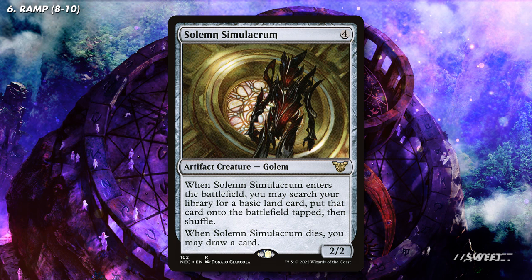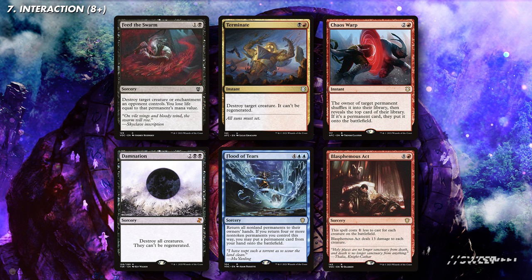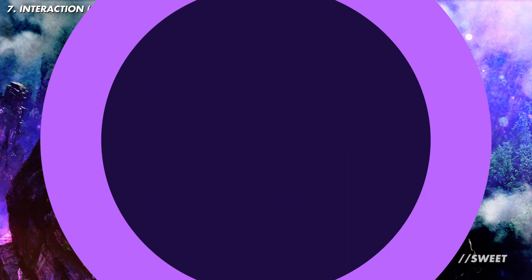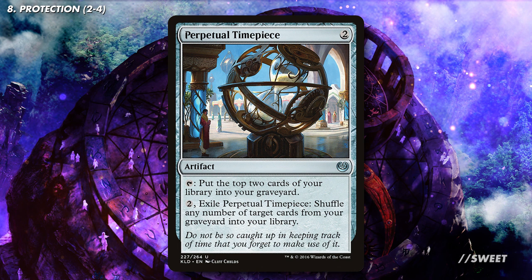Moving over to our interaction, there are plenty of solid options in Grixis. First up is some removal on creatures — these can be cast, unearthed, and flickered to your heart's desire and do a great job keeping our opponents' shenanigans in check. Then you have some of the best and most efficient instants and sorceries in all of Magic; run the ones that work best for your budget and your playgroup. Start with eight pieces of interaction in total and then go up from there the more competitive your playgroup is. Lightning Greaves and Swiftfoot Boots will be solid as always at stopping Cedrus from dying to targeted removal. And no graveyard-heavy deck should leave home without a Perpetual Timepiece — it helps us mill and then protects our key pieces from graveyard hate.